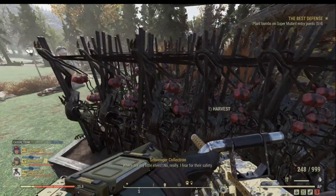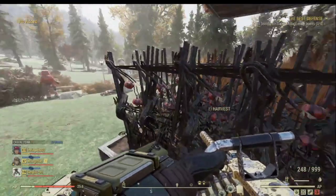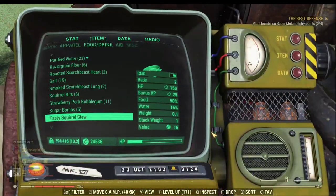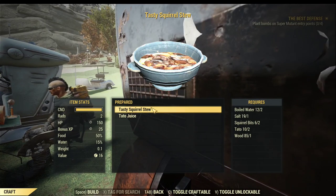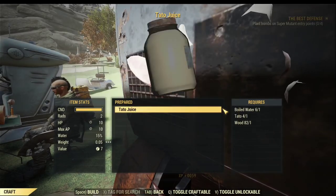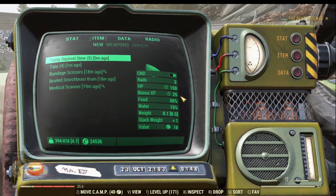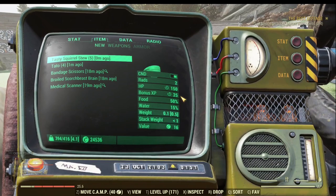Now we need to find some turtles. I have plenty of turtles in my camp - just quickly pick up a few. Before crafting the food, make sure you equip SuperDuper. Now let's try to cook some Tasty Squirrel Stew. Now we have the Tasty Squirrel Stew. As you can see, it boosts my XP by 25%. Unfortunately, the food effect will not stack, so you cannot take multiple stews to boost your XP further.